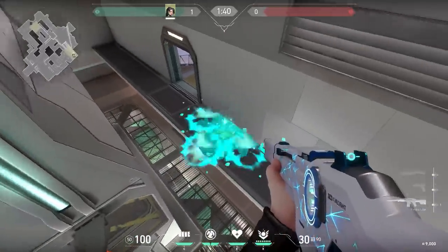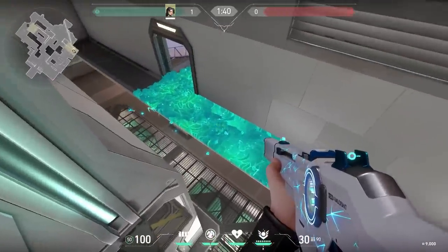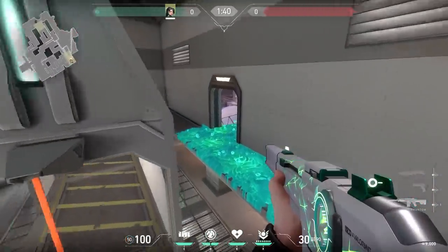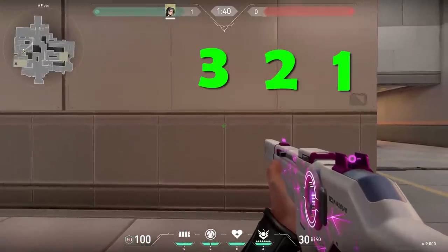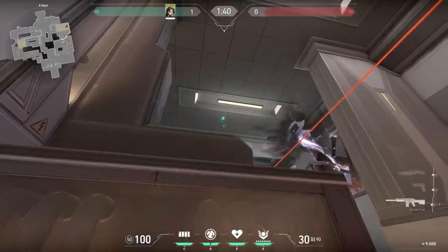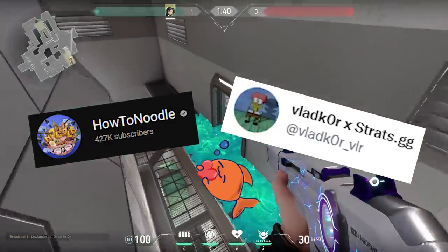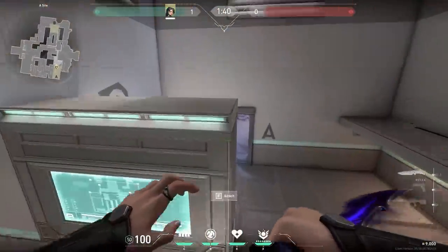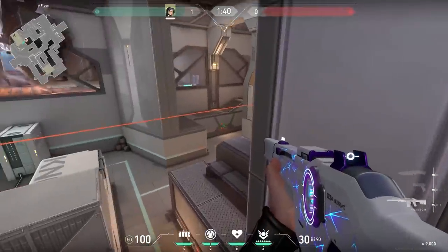Now a cool Sage mechanic. On most spots on the rafters on Icebox, your Sage slow will not cover a lot. But if you hit your slow just right, it will extend to cover the whole rafters and even a little outside. An insane trick — and there's a lineup for this. Stand against the third line of this wall and match the arrow of your ability with the top of this pipe. It's very easy to do. Credits to How To Noodle and Flatcore for this one.